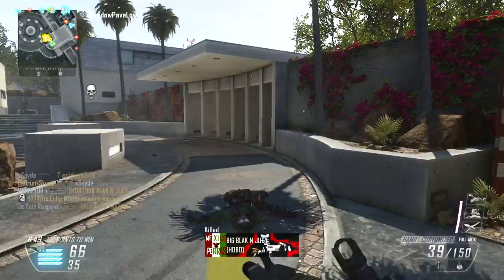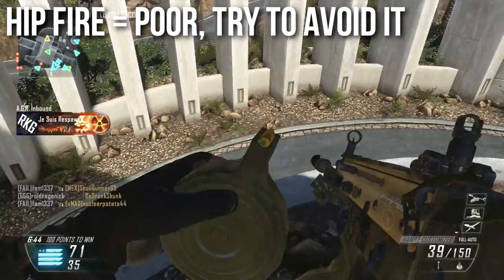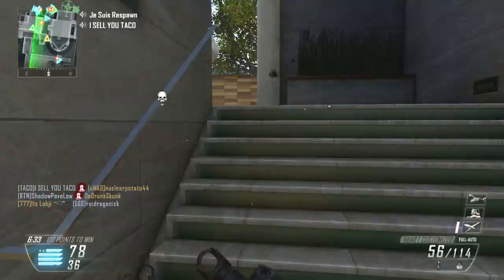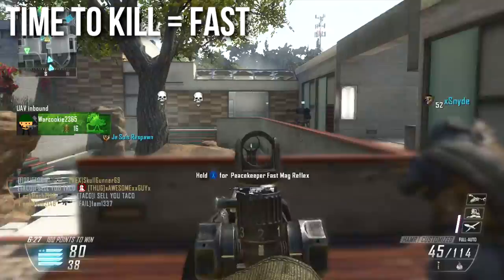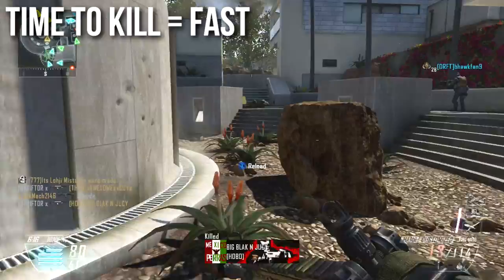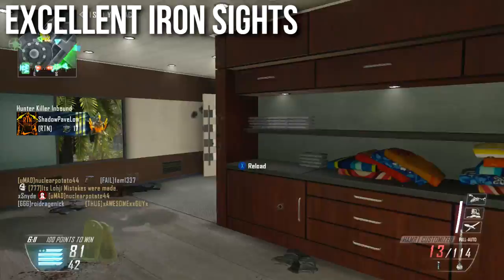Hip fire on the Hammer is poor — try to avoid it. The initial high-rate burst isn't terrible for hip fire, but after that it slows down significantly, and all LMGs have bad hip fire generally. Use it only when desperate. Adding a laser sight makes it more manageable. The time to kill is actually fast: good damage profile, three to four shots, and that initial rate of fire is very high. Overall this is a fast-killing weapon if controlled properly.